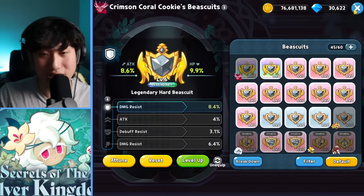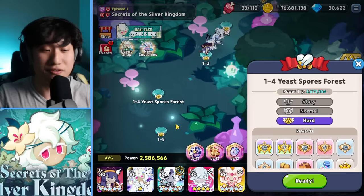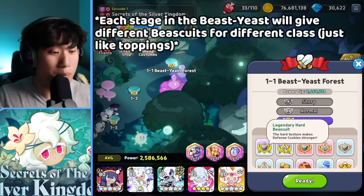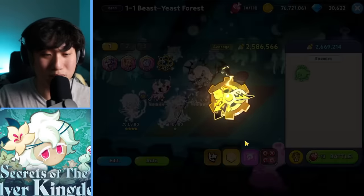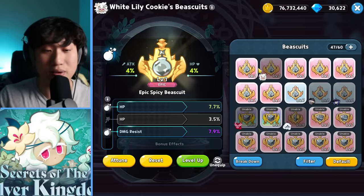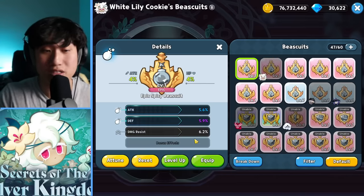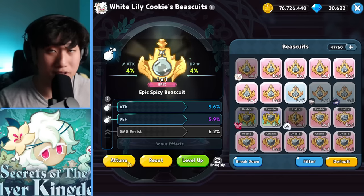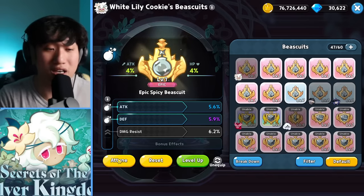Let's talk about how to farm them. I have Finis, Crimson Coral, and White Lily here. I farmed and didn't get a legendary but got two epic biscuits. The White Lily one has attack and defense, and another has HP and damage resist. I'm going to equip this as an example — you should definitely try to upgrade and attune the legendary one if possible, but if you can't beat the hard stage, you'll have to level up the epic one.